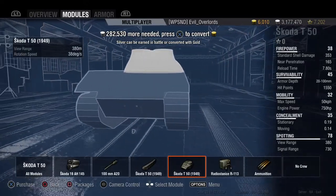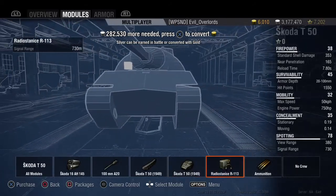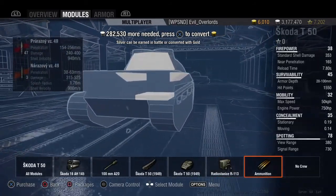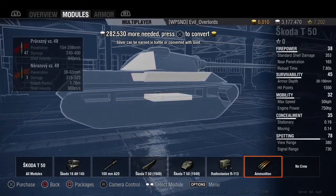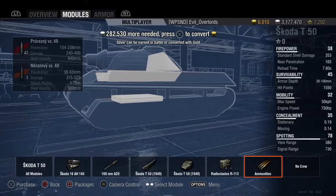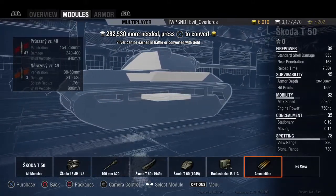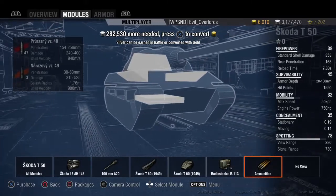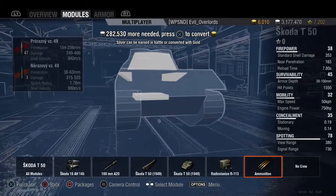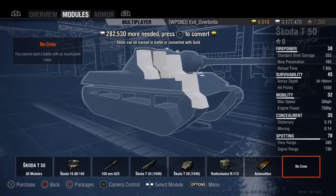The base view range of the turret is 380 meters and the turret can rotate at 38 degrees a second — very good view range. The radio has a signal range of 730 meters, which is also another very good thing about it. This thing has a lot of ammo racks. Your standard round has penetration on the low side of 154, on the high side 256, with damage ranging from 240 to 400, and shell velocity of 940 meters per second. For the HE round, penetration is between 38 and 63 millimeters, damage upon penetration is 315 to 525 with a splash radius of just under two meters, and shell velocity is 900 meters per second.